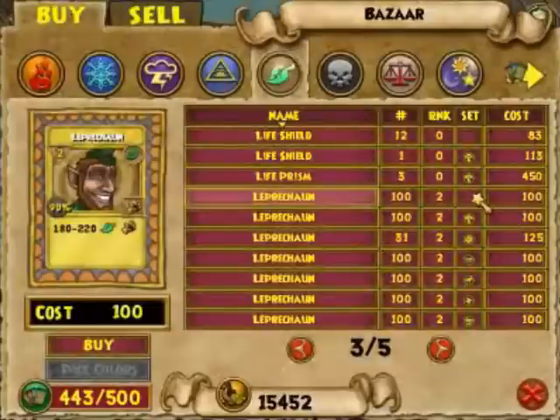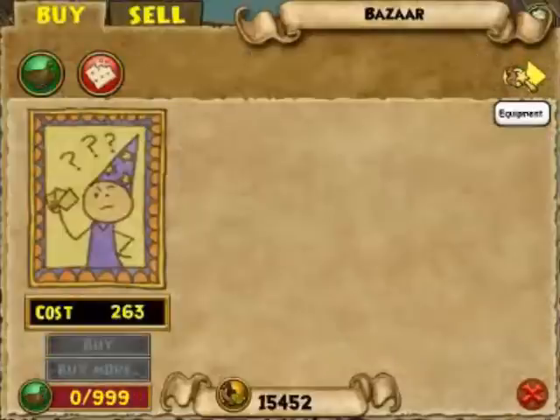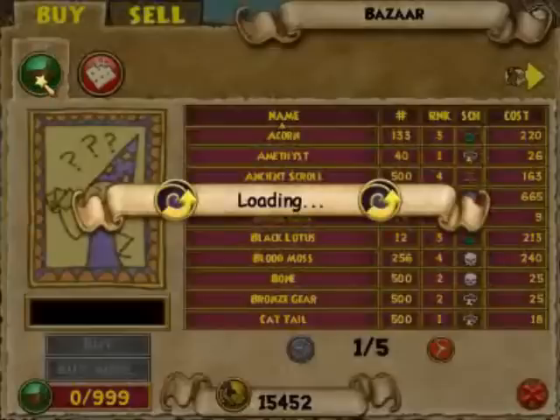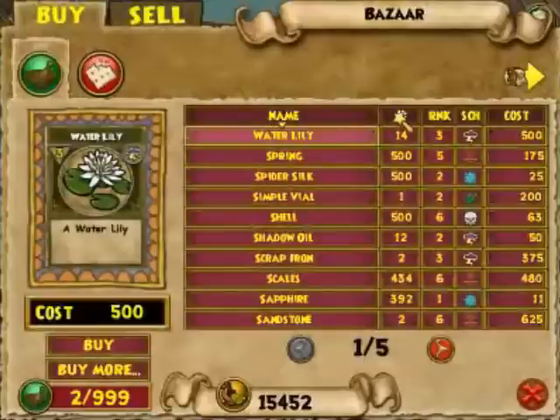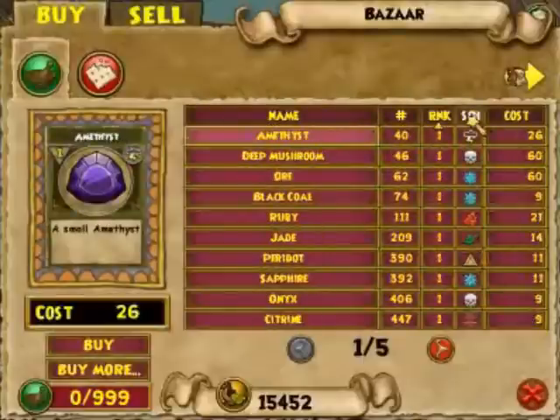Now finally above cost again there is a yellow arrow. Go ahead and click on that. Now we're going to look at reagents and pet snacks. With the reagents, just like before, you can sort by name, the quantity, the rank of the reagent, the school of the reagent, and yes finally the cost.